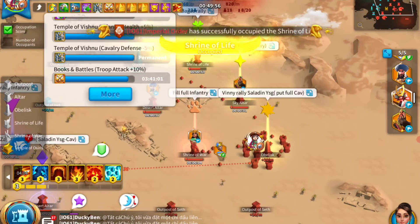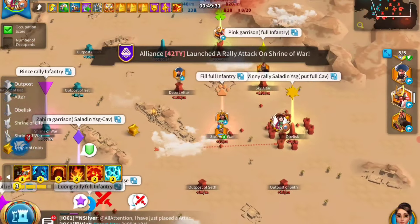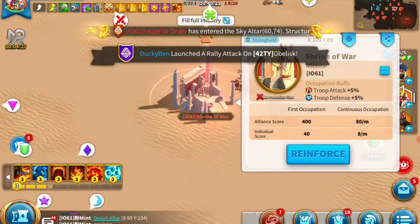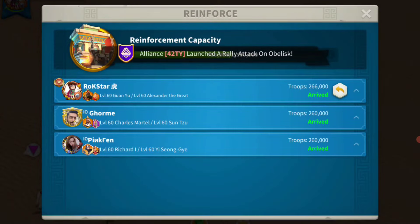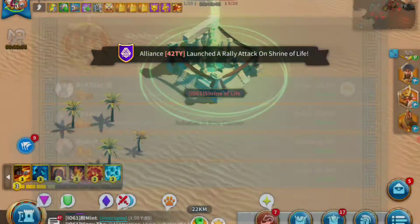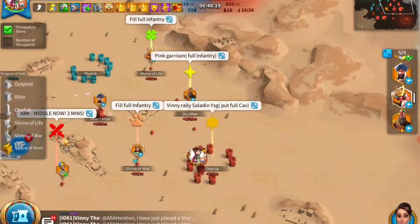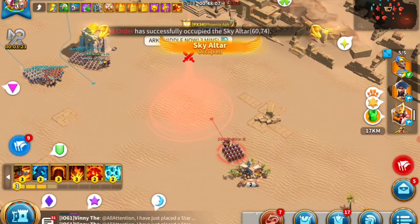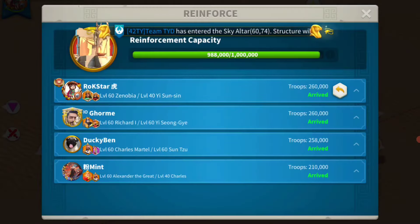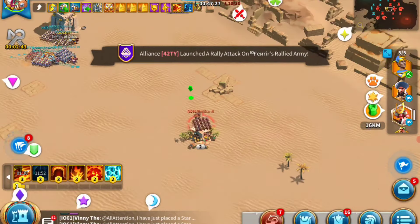We've been designated as garrison leader for one of the buildings, using Zenobia to garrison it. You can also see Saladin and Minamoto going towards the enemy buildings to capture them. The reason you want to do this at the start is because every building gives a first occupation bonus — if you capture and convert a building to your color, you get an extra boost plus per-minute points.